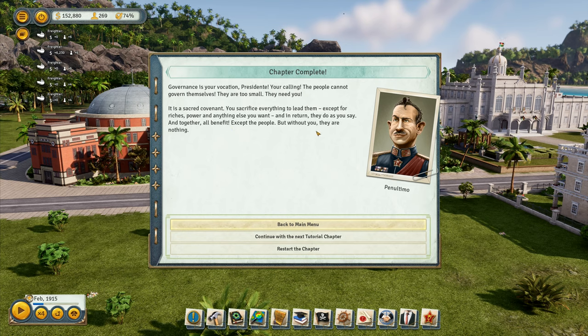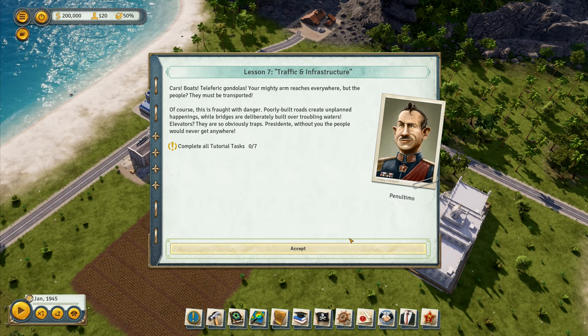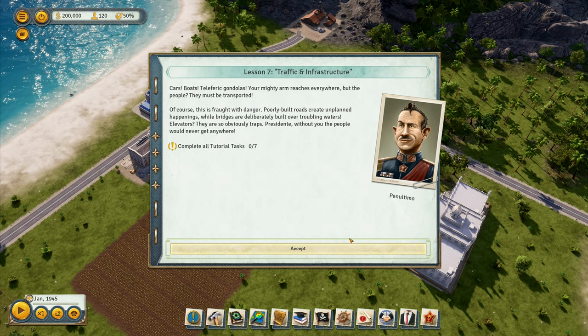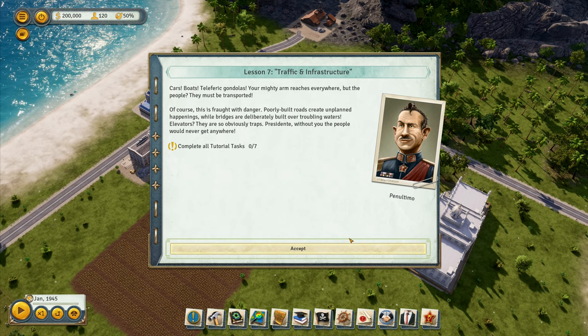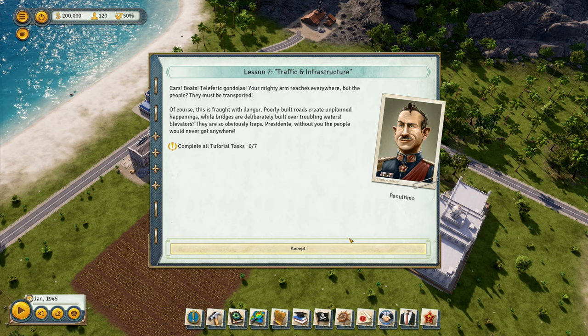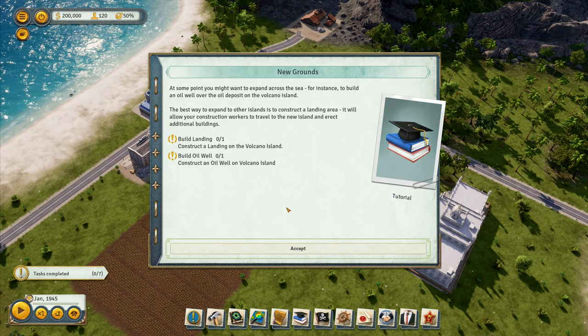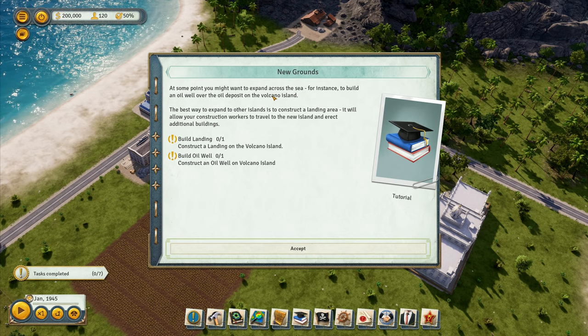'It is a sacred covenant — you sacrificing everything to lead them, except for riches, power, and anything else you want. And in return they do as you say, and together all benefit — except the people, but without you they are nothing.' I'm starting to dislike myself. Let's continue — cars, boats, teleferic, gondolas. Your mighty arm reaches everywhere, but the people must be transported.